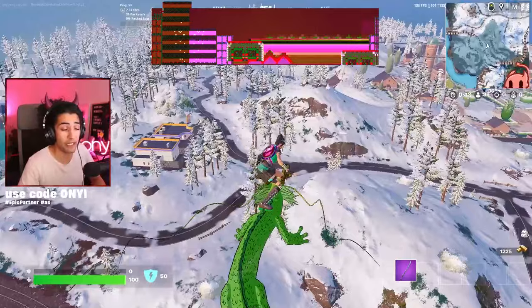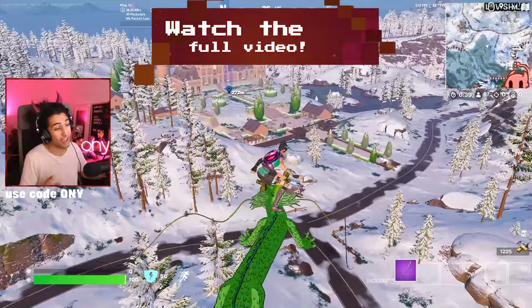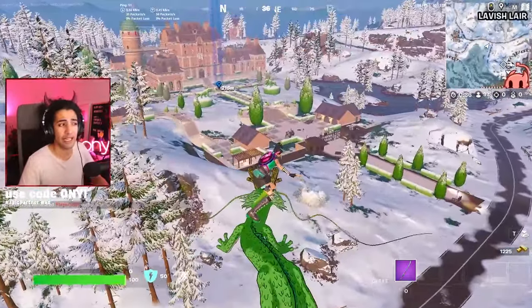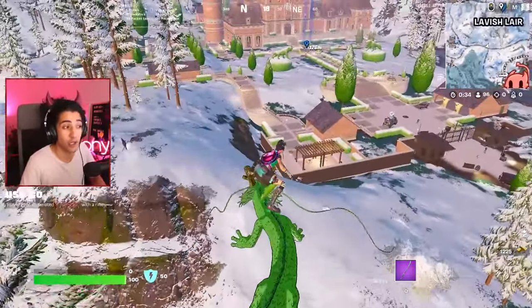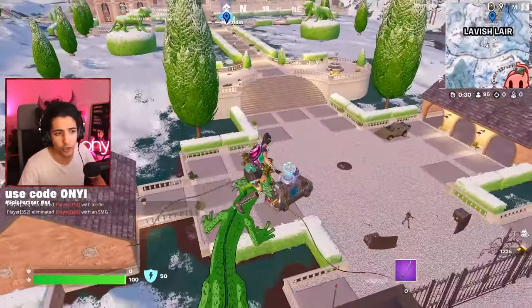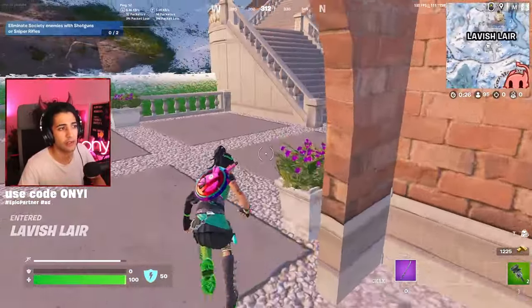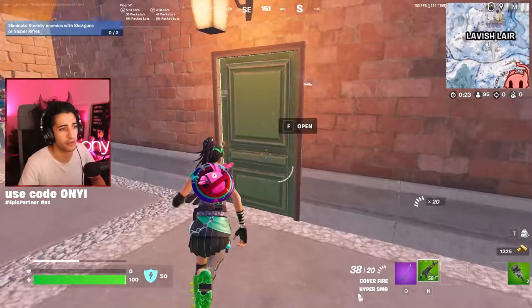The Lock-On Pistol — I've been having a little bit of issues finding it. I found it in my first game, but the previous five games I haven't found it at all. Now, the reason we're landing at Lavish Layer is so we can get the mythic shotgun, one of the best items in Zero Build, but don't worry, we'll be showing you gameplay with the Lock-On Pistol. The reason I like landing here is because there are actually a fair few good things you can get from this spot.